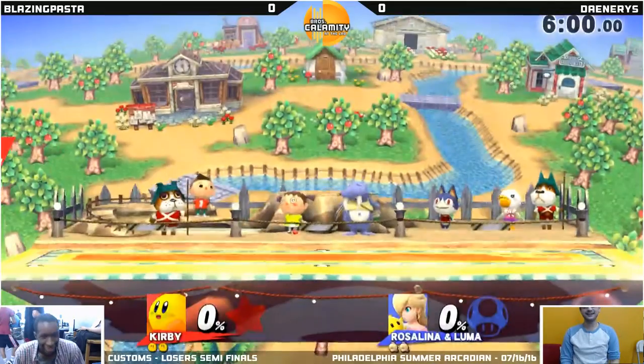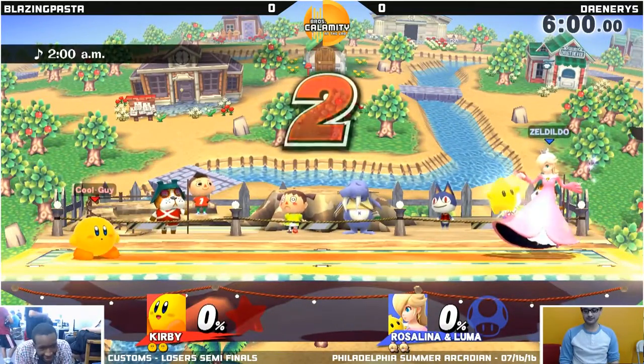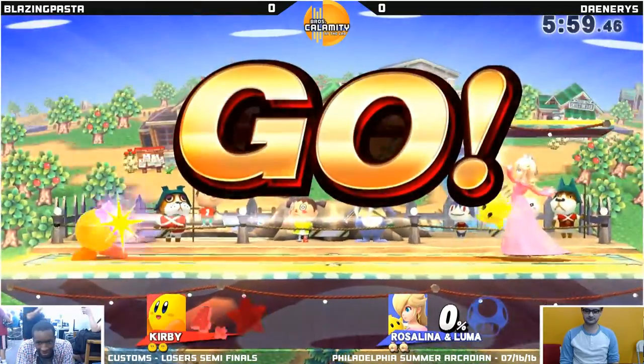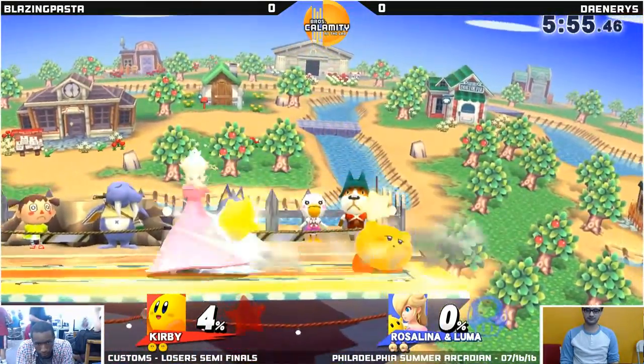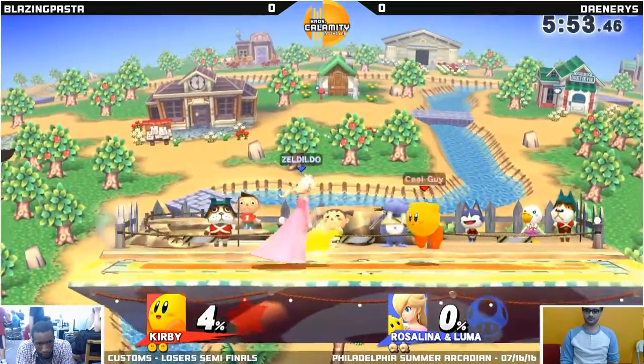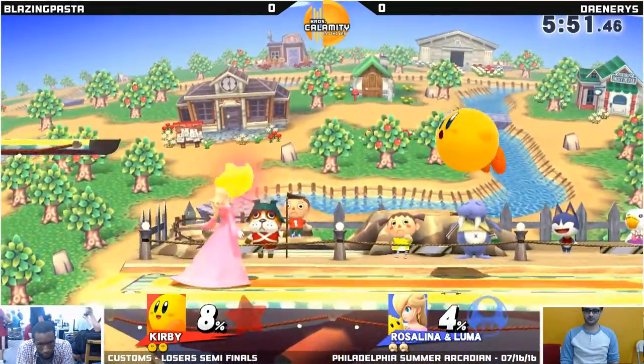Daenerys and loser semis. Jumping right into it — Daenerys going Rosalina, Pasta going Kirby. Rosalina is very good with customs — she's really good with customs.